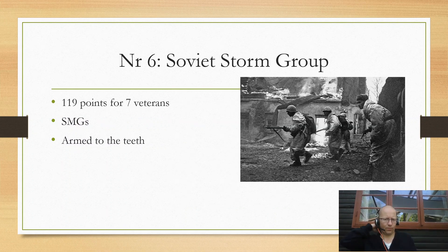Sixth place: the Soviet Storm Group. This is a newer unit. You pay 119 points for seven veterans, so a little bit cheaper than the SAS. They don't get fanatics, but they come equipped with SMGs, so moving into the assault you have a lot of shots to prep your targets with. They have the special rule called 'armed to the teeth' — this is what makes them good. It means the enemy cannot benefit from defensive obstacles, so terrain is ignored when the Storm Group assaults. That is massively beneficial — really, really strong. It's situational in that it only applies when the enemy would get that defended obstacle, but with a good opponent that will happen more often than you'd like.